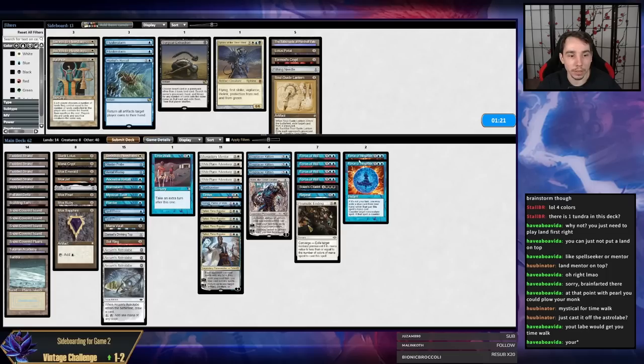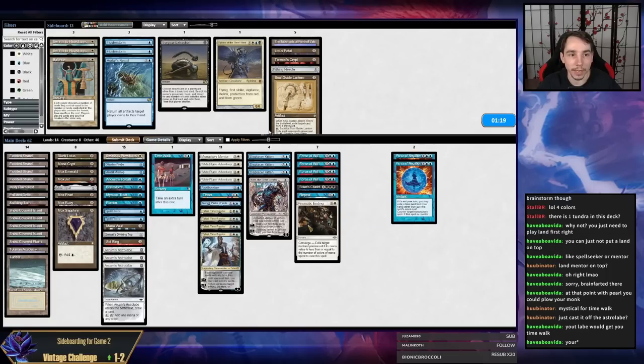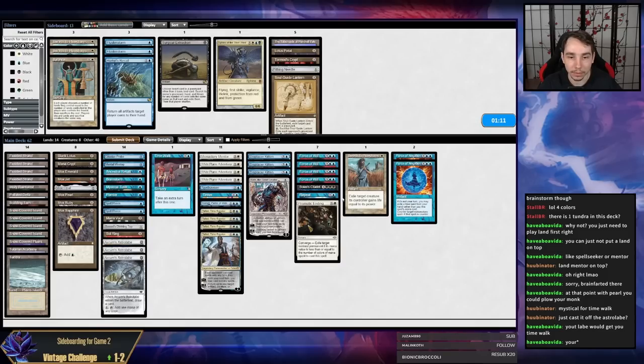I'm going to bring in Negation. I don't typically like Fluster Storm against their deck. I do like Prismatic Ending. I don't typically bring in Fluster Storm against Jewel Shops but I might here just to have more answers. Let me go look for a Jewel Shops deck — I don't have a lot of time.